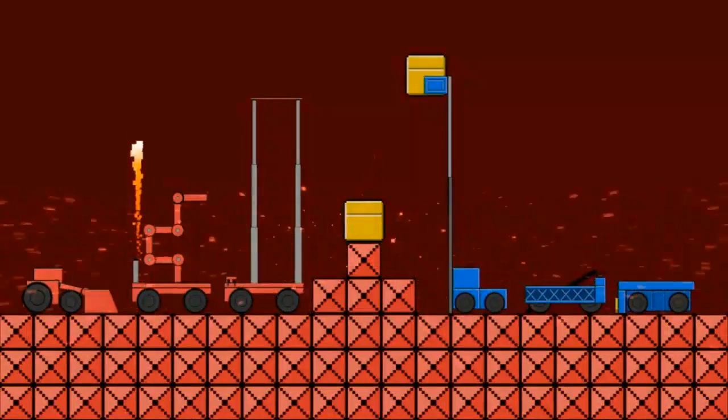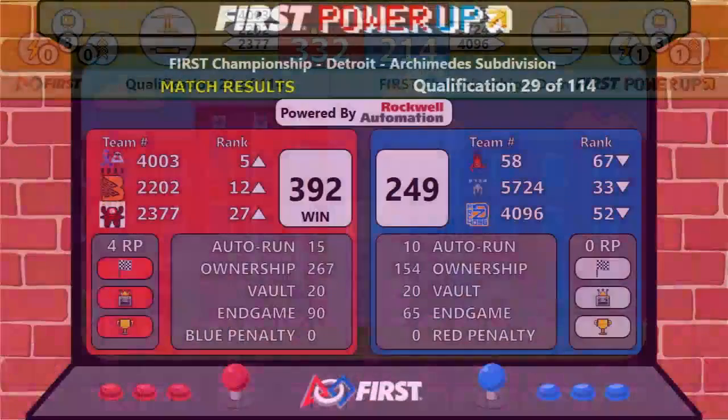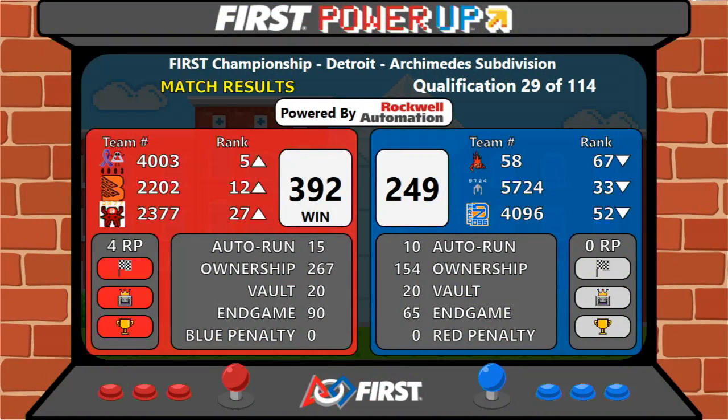Match 29 goes to the red alliance with a final score of 392 to 249. Our red alliance — a perfect match right there. Beast Robotics.